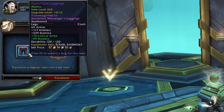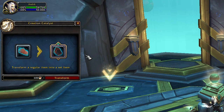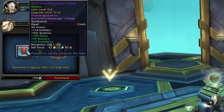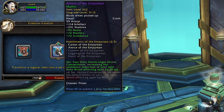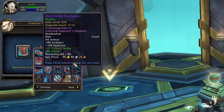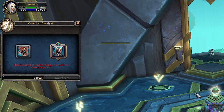Some things to keep in mind: the stats are fixed on the tier piece, meaning that no matter the stats of the initial item, you will get the stats of the tier piece. However, any proc that comes with it — such as a socket, tertiary stats like Leech, and so on — will remain on the tier piece; you will not lose it. The same goes for upgrade paths, so the converted item will still be able to be upgraded further with Valor.